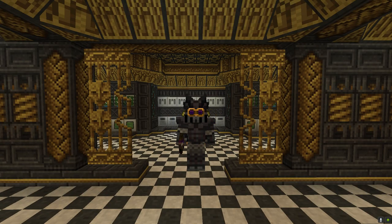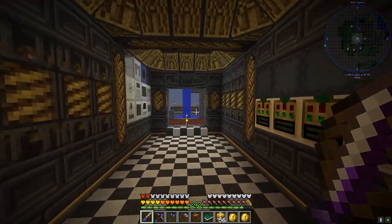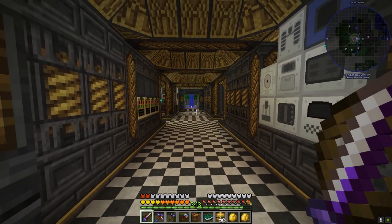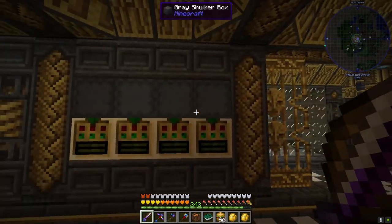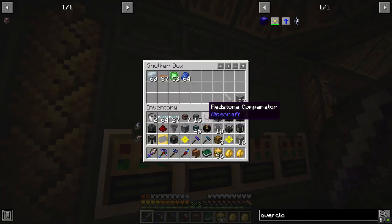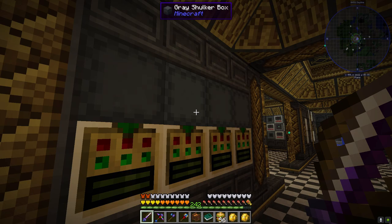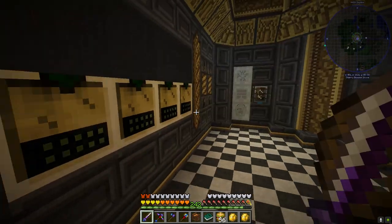Welcome back to Asgard and Enigmatica 2 Expert. Since the last episode I've been busy cleaning up this whole section, adding facades and decorating. I added some additional work tables and put gray shulker boxes above them - they look cooler when they open and make a nice cabinet above the work tables for excess storage.